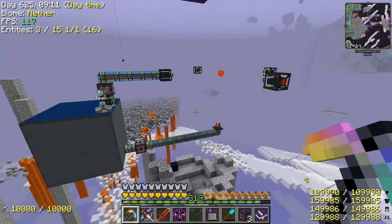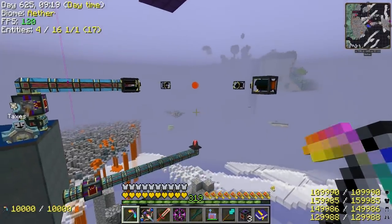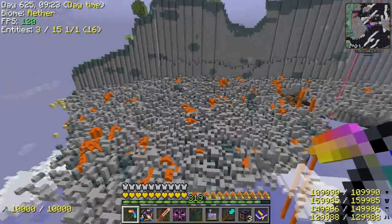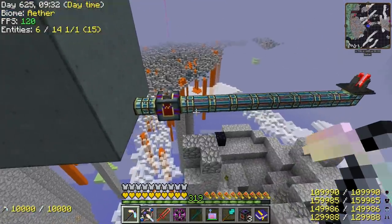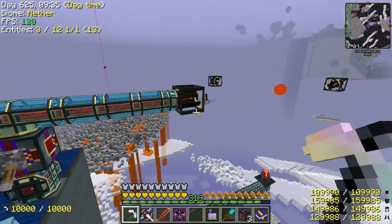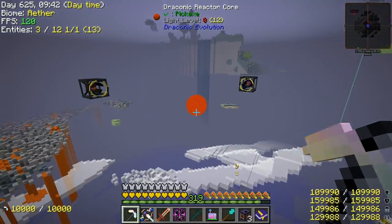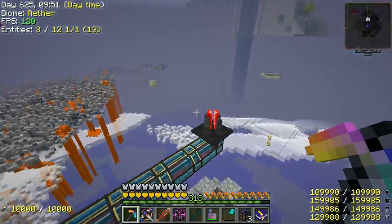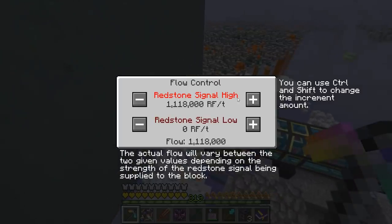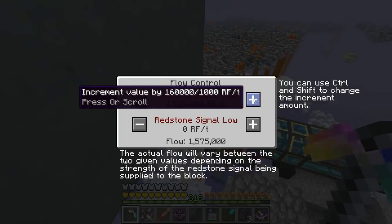We've gone full circle here, guys. It looks like we're back to the draconic reactors. We've tried them all now - I think this is the lesser of the evils. We just have to stop it from blowing up. You guys wanted me to try to get this thing working better. I didn't want to touch it ever again, but it looks like we have to, to get that 10 billion. The mistake I made last time is I bumped up the fuel amount, not realizing just how much I needed to increase the flow amount - because how are you supposed to know unless you learn by blowing it up a few times?